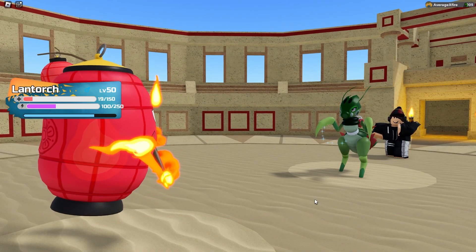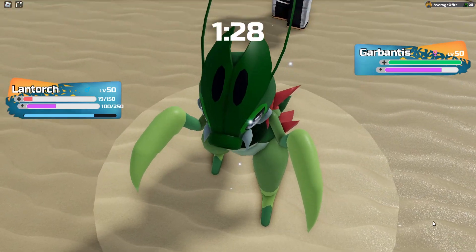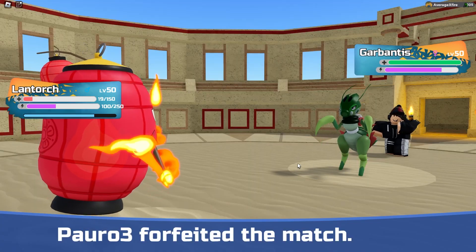Which is Garbantis. Because we are on Boots this thing will outspeed, and bye-bye goes the Garbantis. He forfeits. GG Paro.